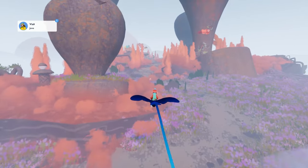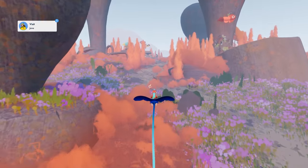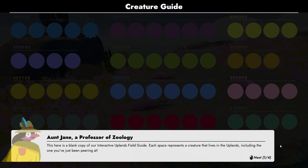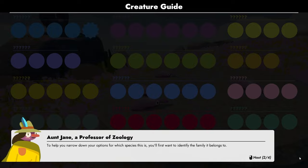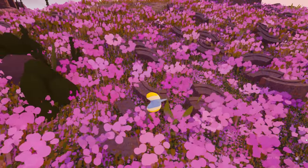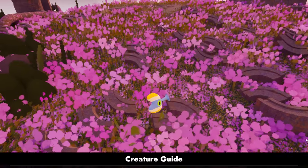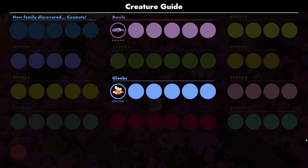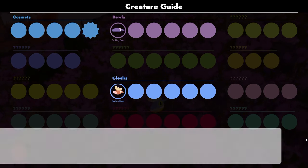After this, you're set loose in a vibrant and whimsical world and told to start discovering creatures. There's a handy creature guide to help you get started with about 12 different families to uncover. For example, buels are kind of like beans with faces, and cosmets are all shaped like boomerangs. It's pretty straightforward, and your Aunt Jane, who's a professor of zoology, will help you out if you get stuck.